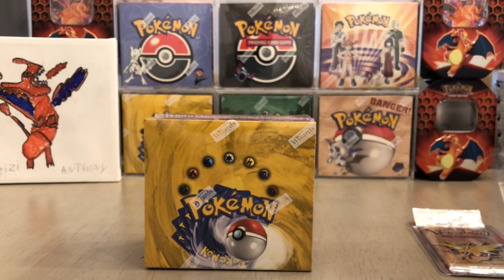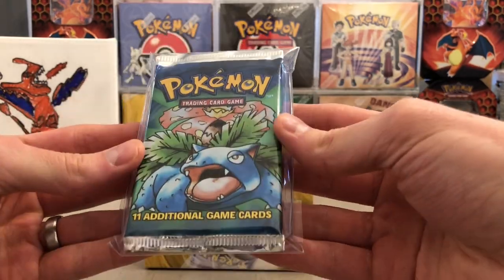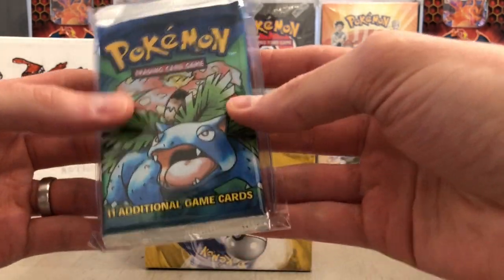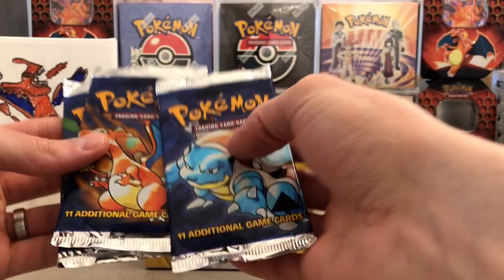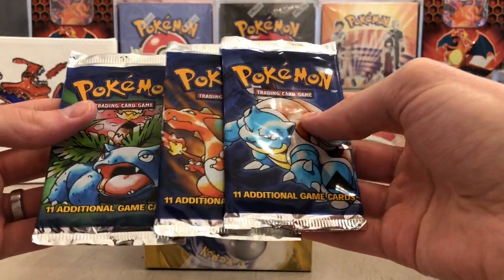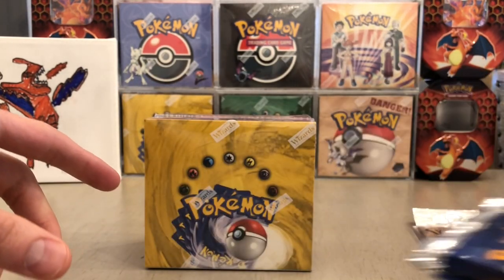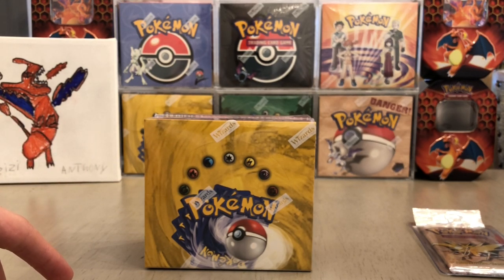If you guys are interested in any packs, I have full art sets of weighed light packs — these will not contain a holo. Hit me up on my Instagram at met7games; I got a few of these left, also up on eBay but I'll give you a good deal through Instagram. I also have some black triangle error packs — those are more pricey, so if you're into the niche market of errors and variants, those are for you.